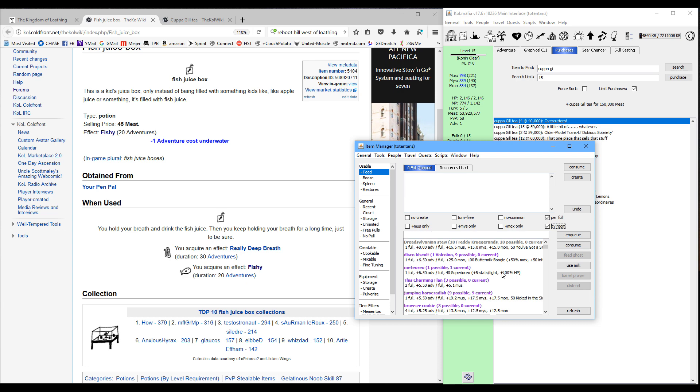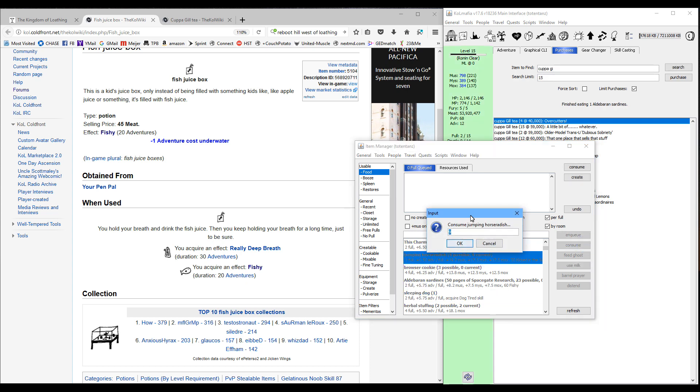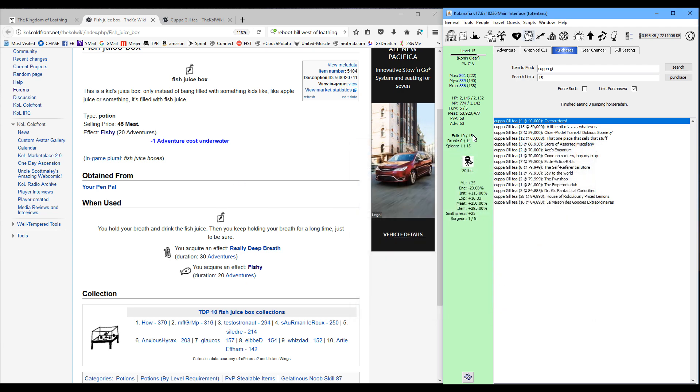What I'm going to do is eat some sardines from the space gate — that's going to give me 60 turns of fishy, so I'll only need one. While doing that, I'll consume a few other things. Make sure you leave yourself a decent amount of stomach space because we're going to need to eat some sushi later — I'd leave a good five spaces total to be safe. Your drunkenness isn't going to matter much. You'll also want some spleen space.